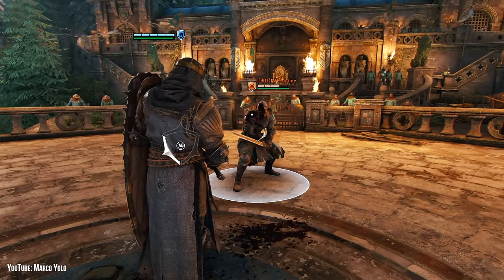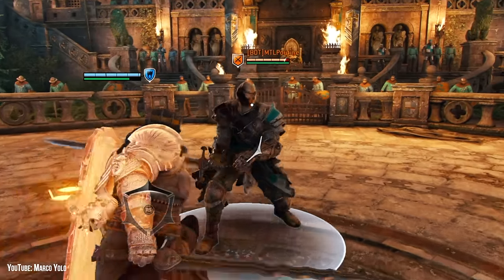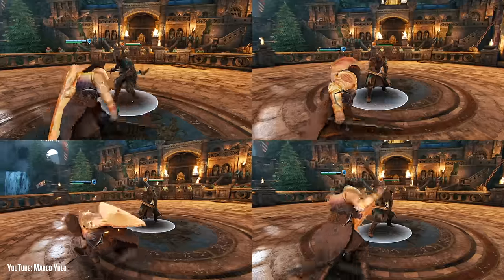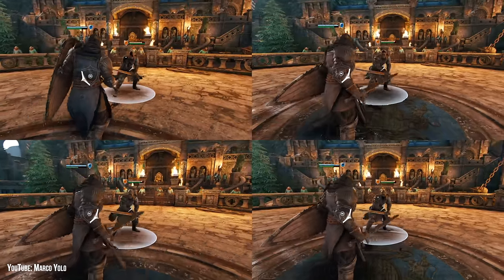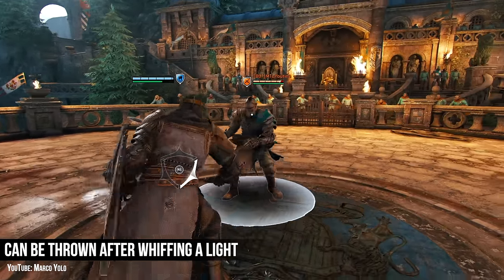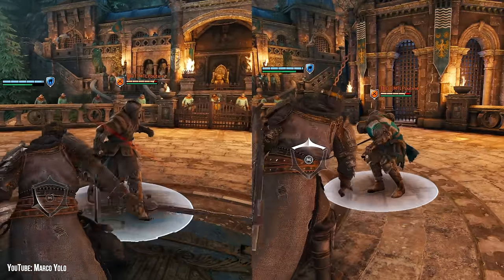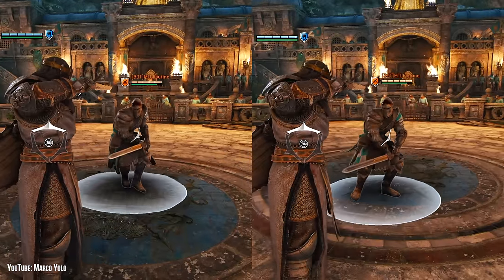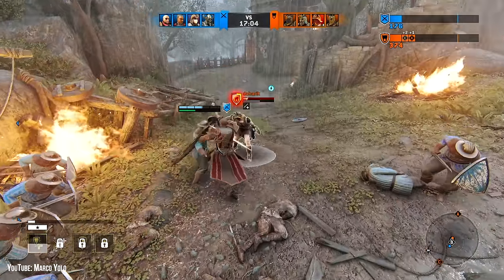If you thought that seems like a weird spot for an undodgeable heavy, then you forgot what BP is holding in their left hand. Black Pryor has four different ways to shield bash, all guaranteeing a finisher light if they connect. The first is, as you just saw, after an opener light, with the main mixup being orange or blue. The second is Black Pryor doing their best conqueror impersonation, with the mixup obviously being will you bash or guard break.